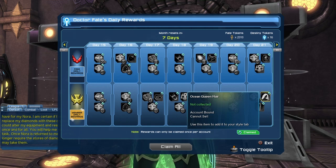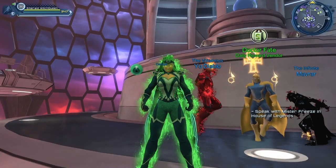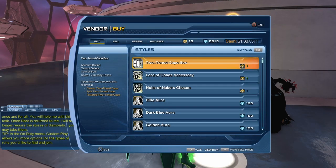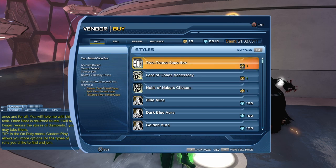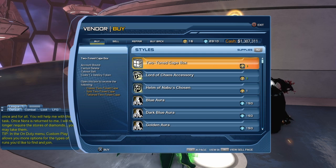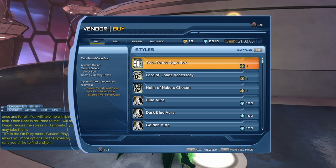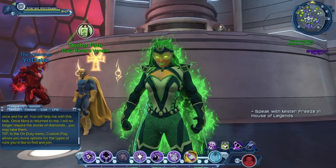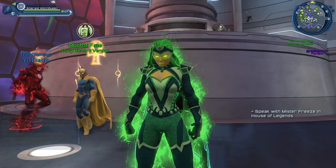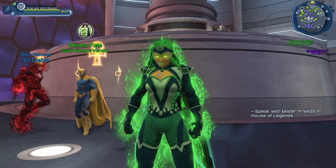If you miss out on collecting the hairstyle from the daily rewards, don't worry — it will be available on the Dr. Fate vendor. If we go to the styles tab, you can see some of the previous rewards: the two-tone cape, the Lord of Chaos accessory, the helmet of Naboo's chosen. So roughly in 3 months, if you did not get the hairstyle, you should be able to get it from Dr. Fate, but it is going to cost you destiny tokens. Some rewards cost 1 destiny token if you are a subscriber; if you are not a subscriber, some will cost 2 destiny tokens. I'm not sure why some cost 1 and some cost 2 — I'm sure there's a reason, I just cannot tell you what it is.